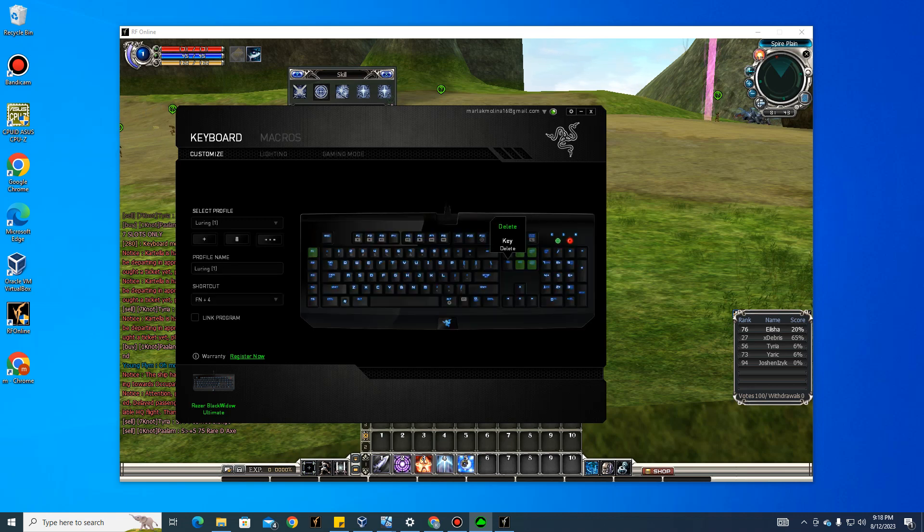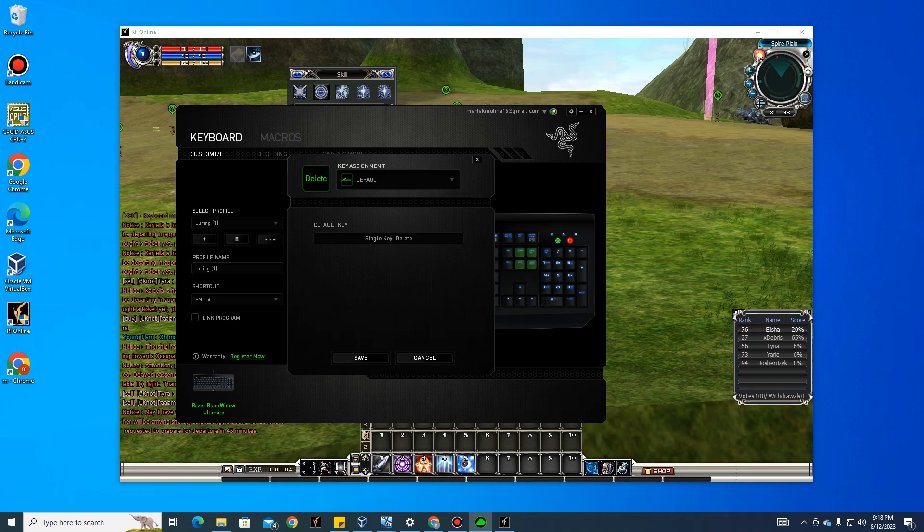Bind the macro to a key — in my case, the Delete key. Switch it to macro mode and select 'Buff Macro Test'. Set the playback to toggle continuous play, so pressing the key activates it and pressing it again turns it off.